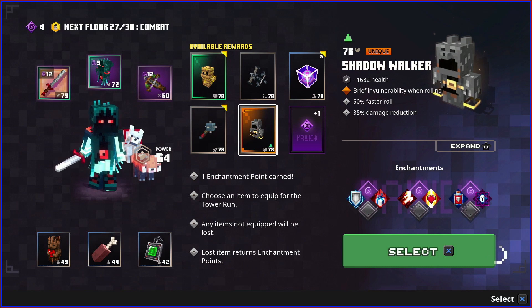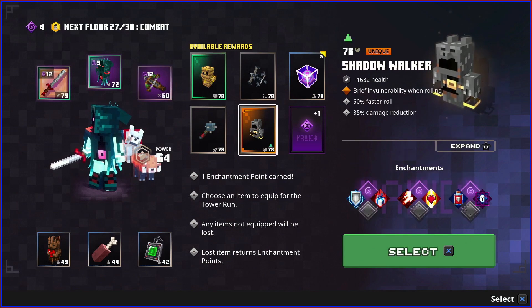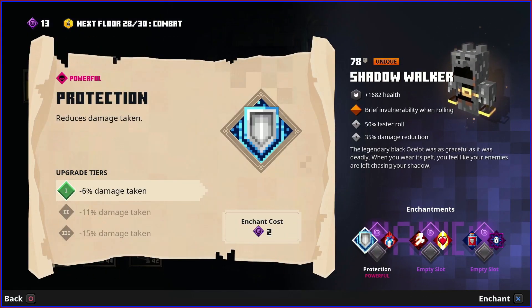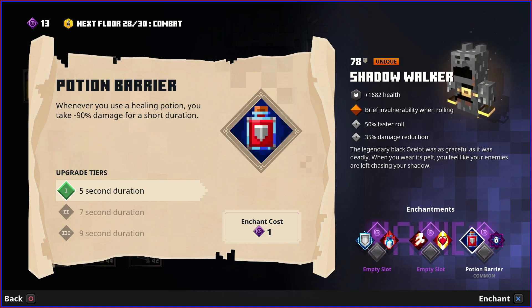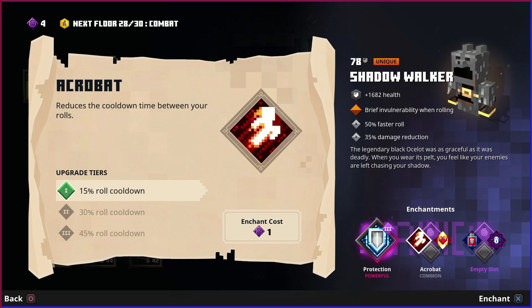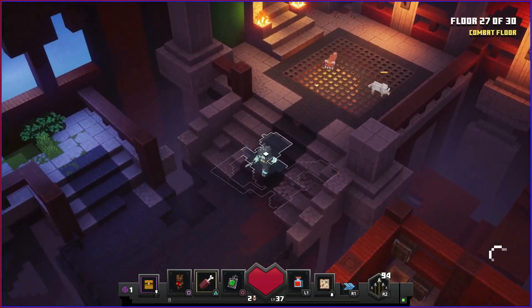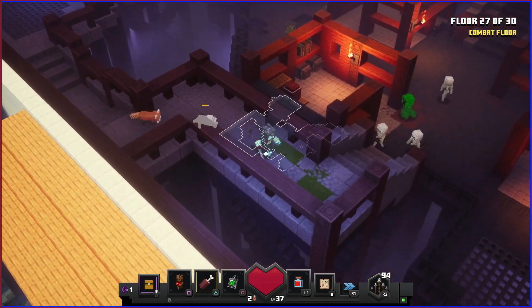A unique armor - the shadow walker! It gives a faster roll, some invincibility when we roll, and 35% damage reduction. What we have now has health synergy, burning, and trapping and poisoning enemies when we roll. I'm going to change the armor - just because it's a unique one doesn't necessarily mean it's better, but this one reduces damage taken flat out. I'll enchant it with the protection first and then the health potion enchantment. I think this armor is going to be very helpful.